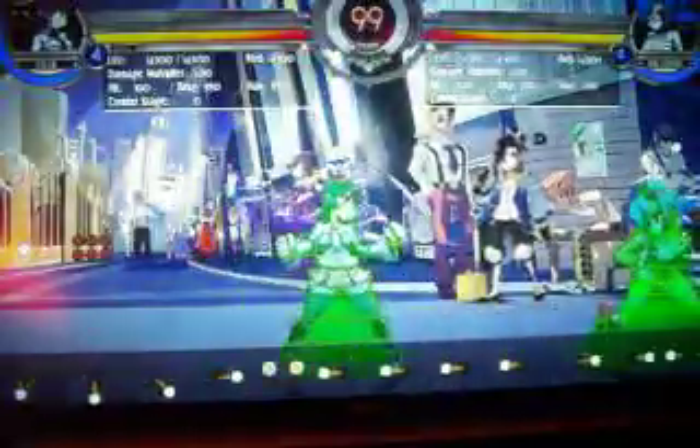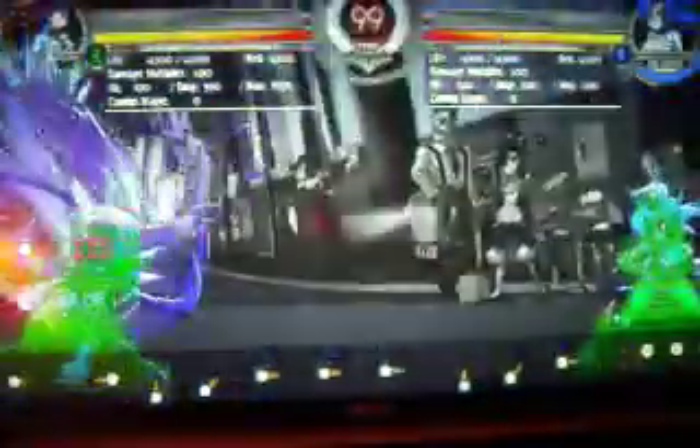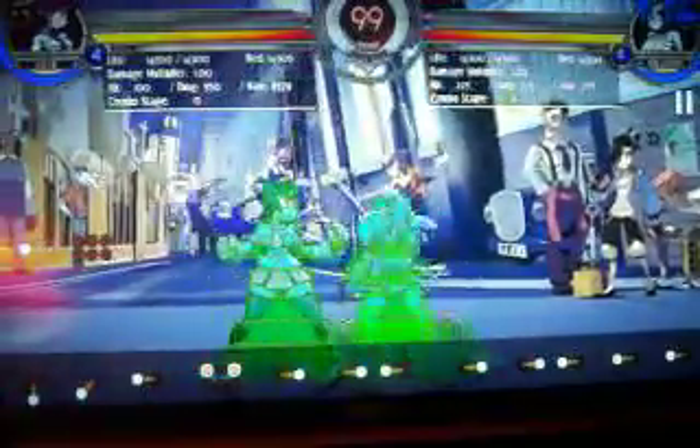Her last one is her level three — quarter-circle back two punch buttons. It's a really amazing anti-air, not as fast as her Fenrir Drive but a little less punishable, and it's pretty safe from a distance. However, on whiff and on block, your opponent has enough time to run over and hit you right next to you, where it misses. If they block it, you're open and they can combo you.